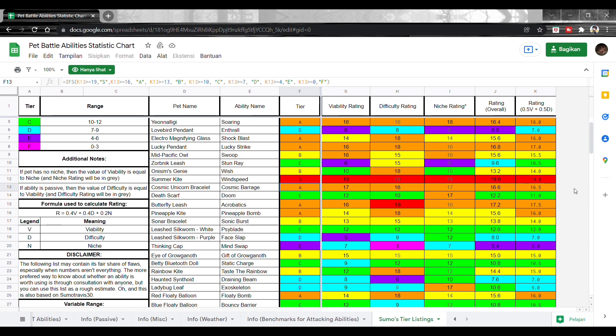Jadi Double Peng work banget buat lawan yang attack-nya sedikit dan cooldown-nya tinggi. Deck ini banyak dipakai sama pro player. Udah, mungkin tambahan segitu aja. Makasih yang udah nonton, thank you for watching, jangan lupa di-like, comment, dan subscribe. See you in the next video!